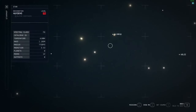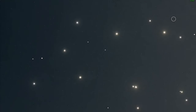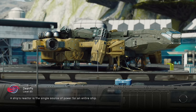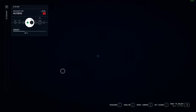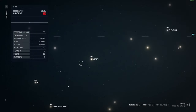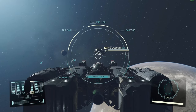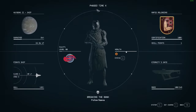Just to show you quickly - if we look over at Alpha Centauri, we have a bounty of 650 there. So let's load the game, open the map, go down to Alpha Centauri, and there's our bounty. Cool.